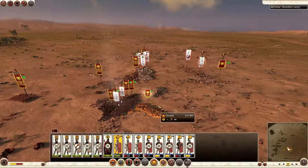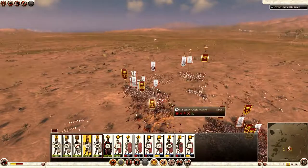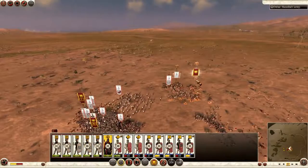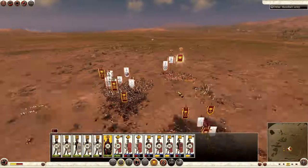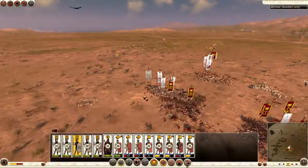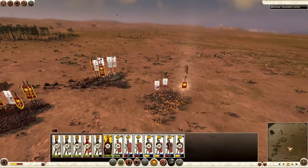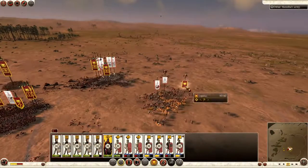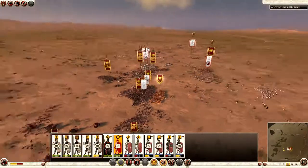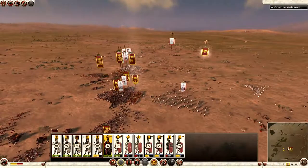This is where the battle will start to turn — we start committing all our men. Charge them all in. Hannibal is down to 31; we have 40 in our general's unit. I want to keep them boxed in over there — that's why I'm bringing more men to that flank, just to wedge them in and hold them until I can commit more men. And now they start to waver. The battle is starting to turn in my favor.